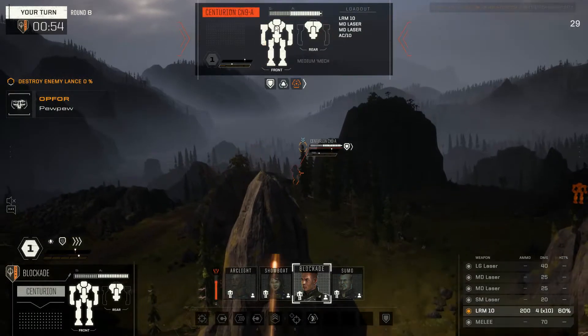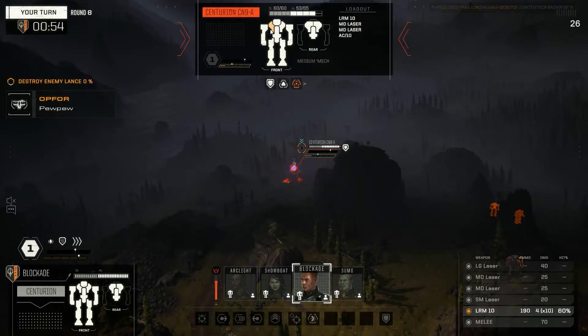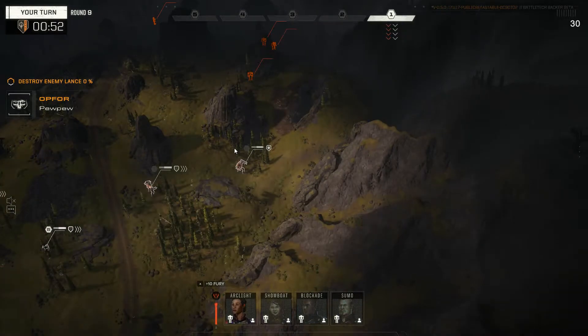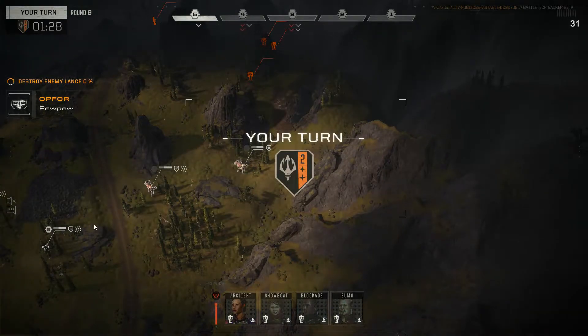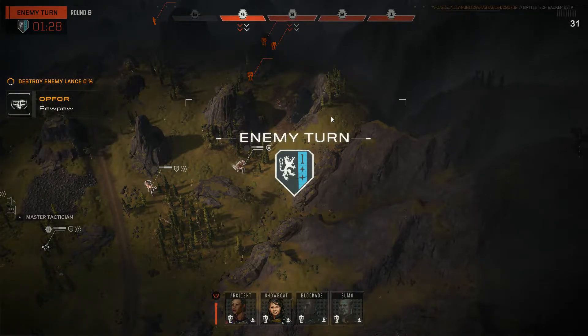I'd like to do a bit more damage here at least, so that that AC is not a super weapon. We will have to shift our lights back around — he's probably going to jump this and brace it up here so he's got vision, and then move in with everything else.